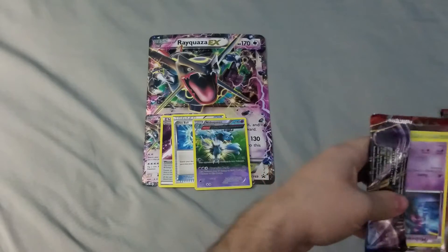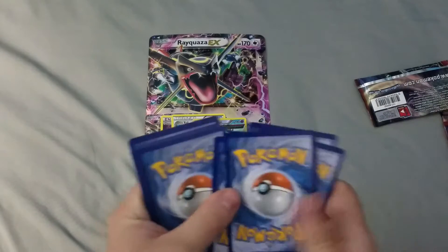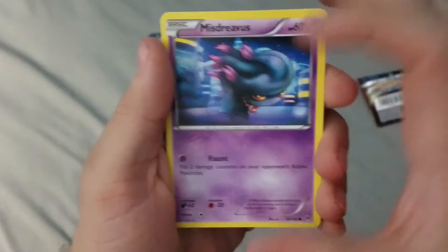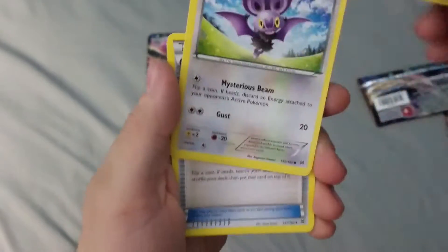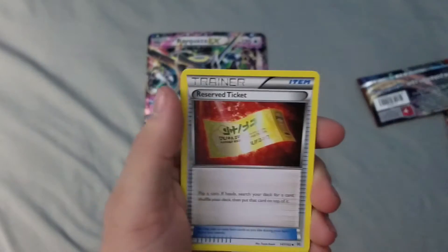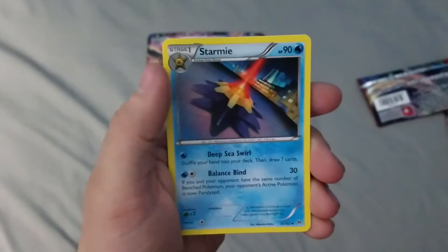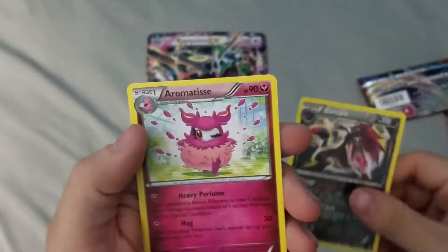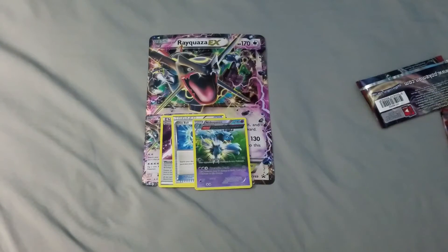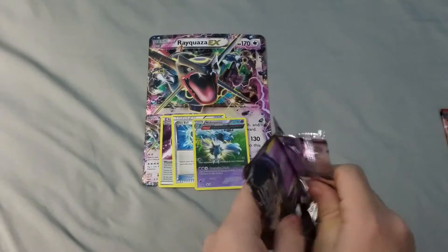Let's do our first pack of Breakthrough. We got a Mischievous, a Skidoo, a Ralts, Otto, a Noibat, Magnemite, a Reserved Ticket, a Dedanet, a Starmie, a Zorark Reverse, and an Aromatise Regular Rare. Not the best pack we could pull, but I'm really hoping for at least one EX out of one of these.